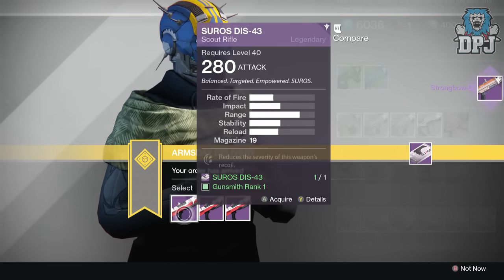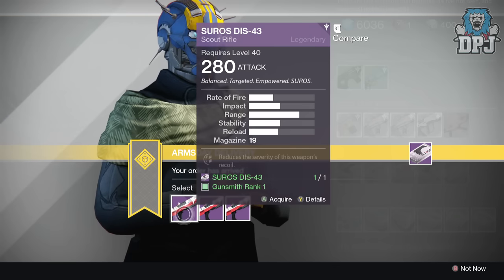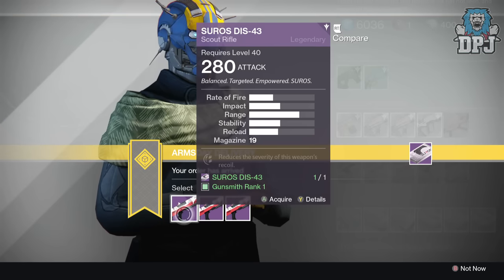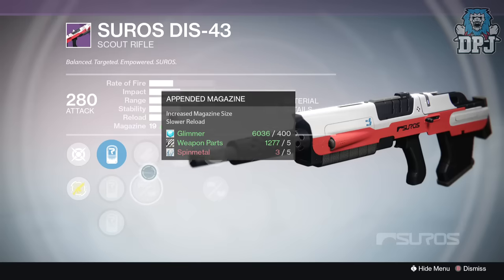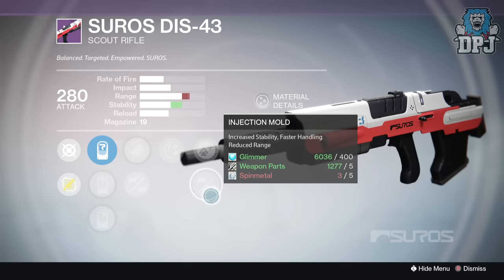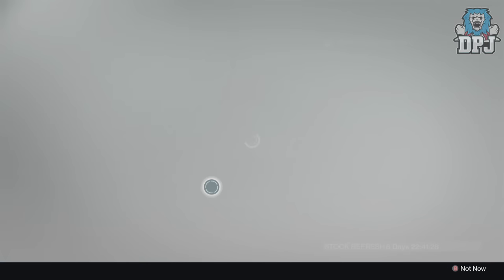The last weapon is the SUROS DIS-43, a scout rifle also sold last week. In my opinion this is probably the best legendary scout rifle in Year Two — I'll link my review in the description. With this weapon you want stability, but if you can't get stability look out for other good perks. Package one has the 12, 28, and 37 sights, Appended Magazine, Fitted Stock, Lightweight, and Injection Mold — one stability perk there, not too bad.